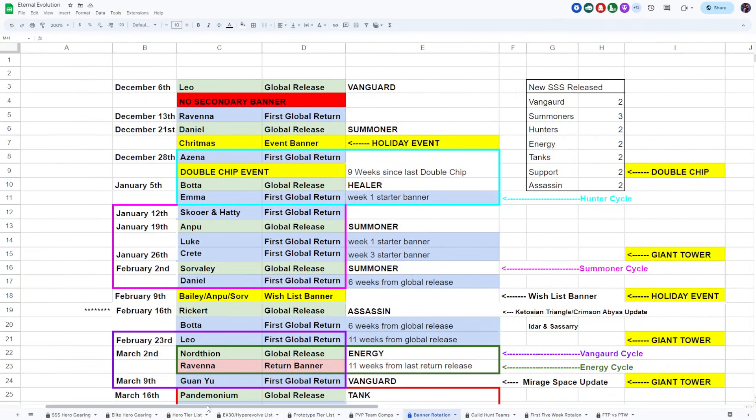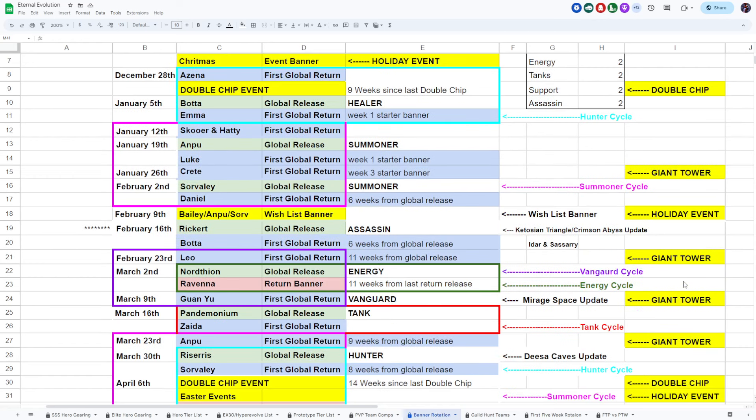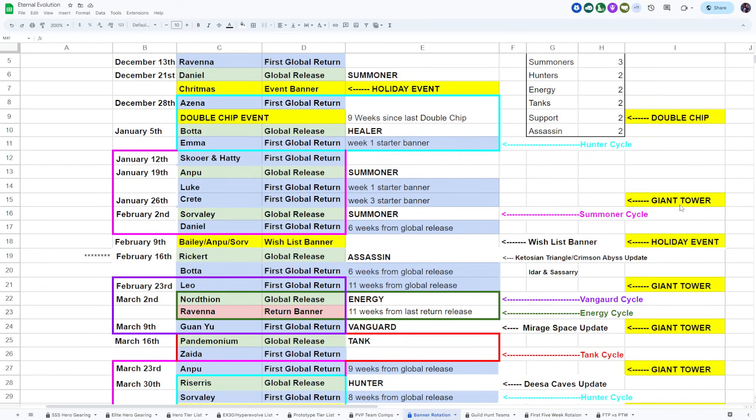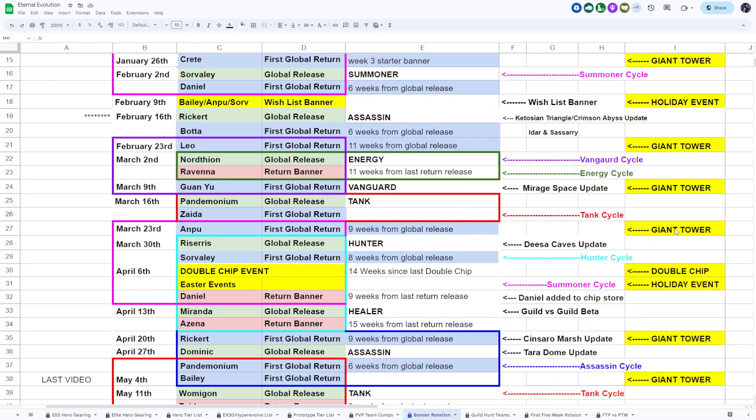Now we get into the piece de resistance. Prior to this video back on May 5th, I was just documenting when heroes were released and the space between releases. Then I added giant tower data — giant towers happen pretty much every two weeks. Starting around January 26th with Crete in a giant tower, it's been every two weeks except for holiday events like the Easter dual event and Valentine's Day when they skipped the giant tower.